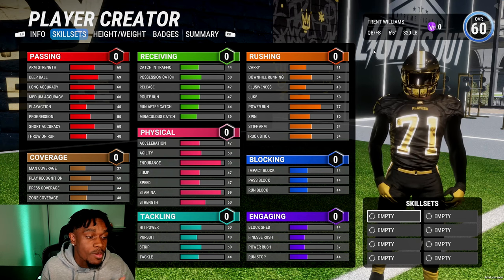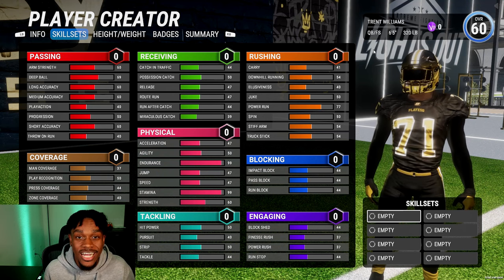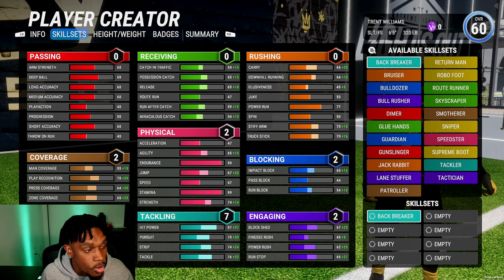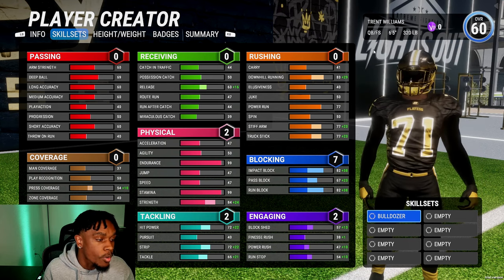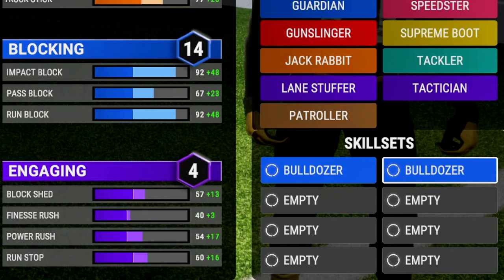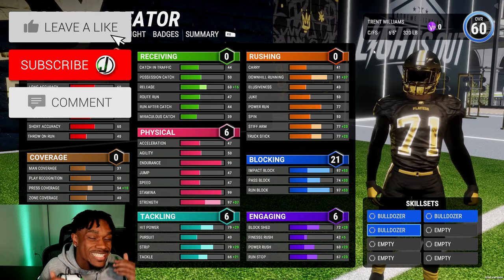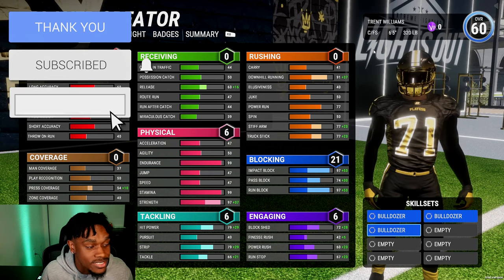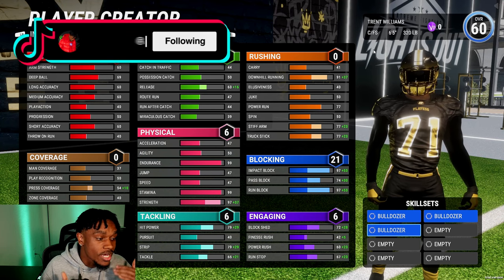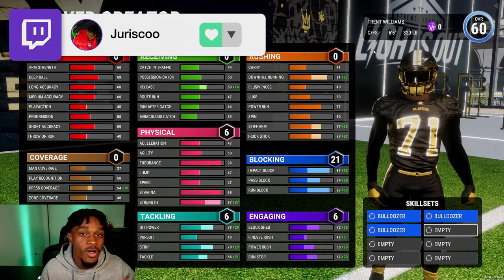Now let's get into the skill sets. Trent Williams is one of the best — if not the best — tackle in the league right now, rated 99 or 98 in Madden. First, we give him Bulldozer three times. You'll see the dark blue skill sets are offensive linemen-specific. After three Bulldozers, his impact block and run block go up to 97 — he's going to be pancaking dudes. He's also a great pass blocker, so we give him Guardian, bringing his pass block up to 97 as well.